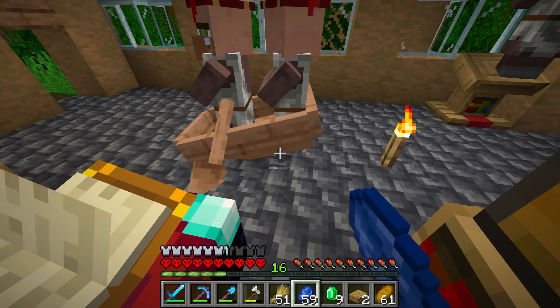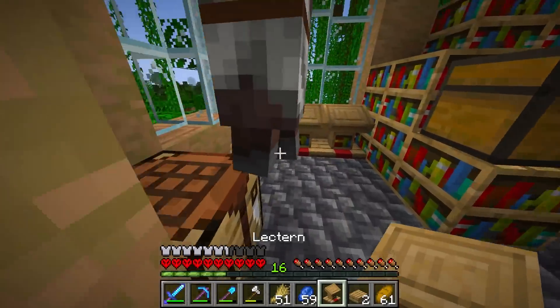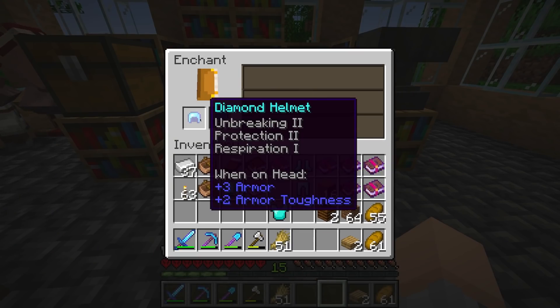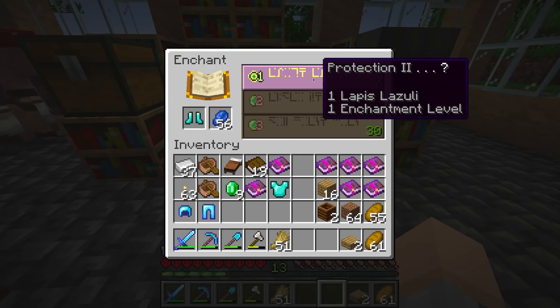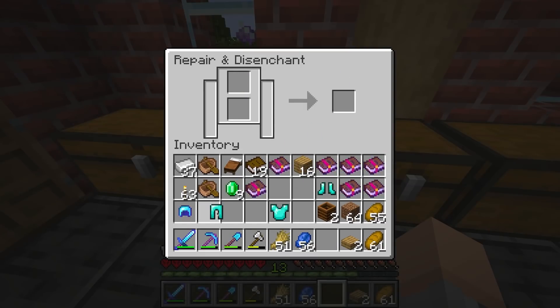At least we do have a mending villager, so we can get mending and fix all of our armor and tools. If we didn't have mending that would be a different story — we'd be kind of out of luck. I'm also gonna try to get some unbreaking on my gear as it is. Oh no, this one has projectile protection — we'll have to remove that because you can only have one type of protection on your armor. I don't have a grindstone in here, so let's remove that.